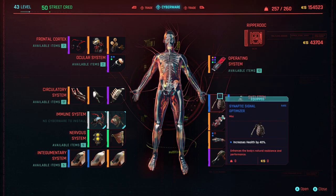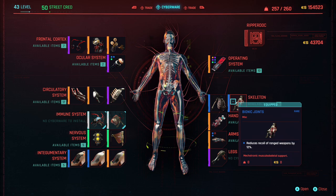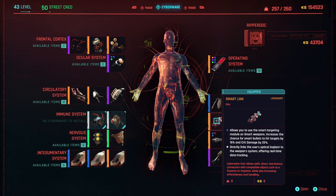Synaptic Signal Optimizer, which can increase your health by 40%. Bionic Joints, which reduces the recoil of ranged weapons. And for your hand, Smart Link, which is legendary. This allows you to use a smart targeting module on smart weapons, increasing the chance for smart bullets to hit targets by 10% and critical hit damage by 30% — extremely useful, especially if you like to use smart sniper rifles or smart submachine guns.